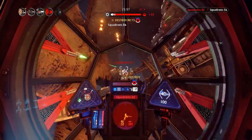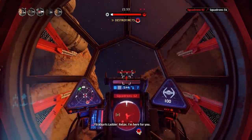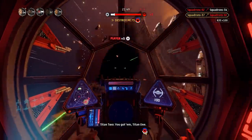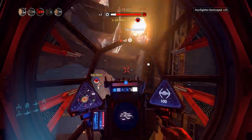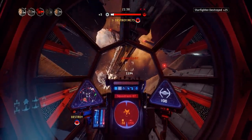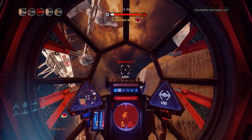The pings will also be really useful if you're being attacked or if you need a heal. Like with the targeting wheel, there's a basic ping which will target an enemy, and you can actually hold it to open up a context wheel. Y marks your own starfighter, and especially if you're on voice chat, you can coordinate with your team to help get that fighter off you, get that heal, or have them form up — whatever you need.